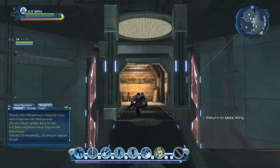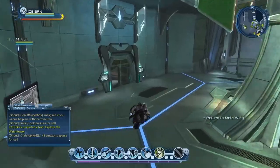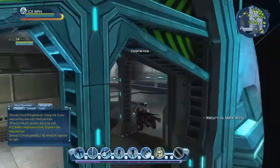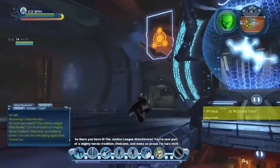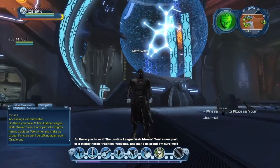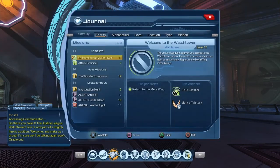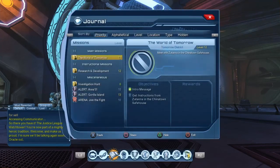Now we have to return to the meta wing. Let's fly our happy self back over there, taking these turns like a boss. So there you have it — awesome Justice League Watchtower. You're now part of a mighty heroic tradition. Welcome — make us proud. Oracle out. Awesome, just turned in that quest.